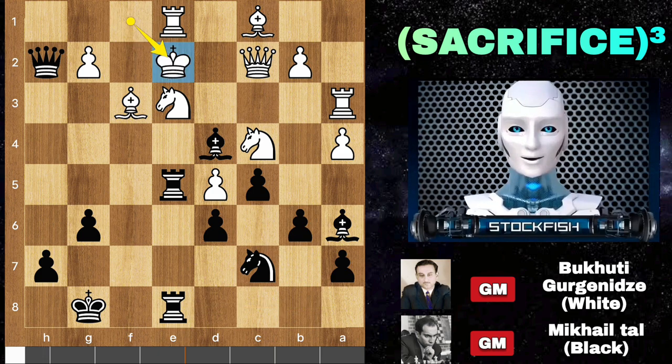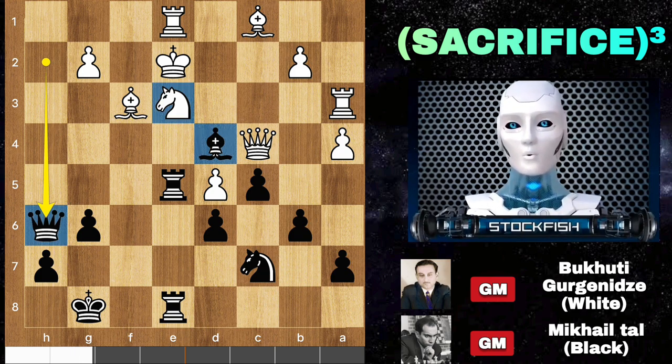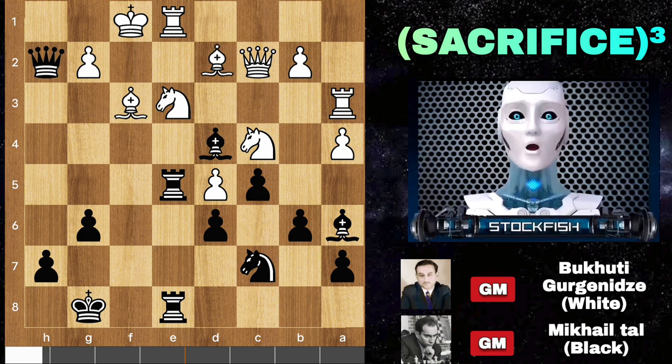Rook a3, rook e8. The best move for white here is to play king e2. Let me show you the variation: bishop takes check, takes, queen h6 — the position is still in black's favor but white can somehow manage if black plays at least one mistake move. But in our actual game, white played the mistake move bishop d2.